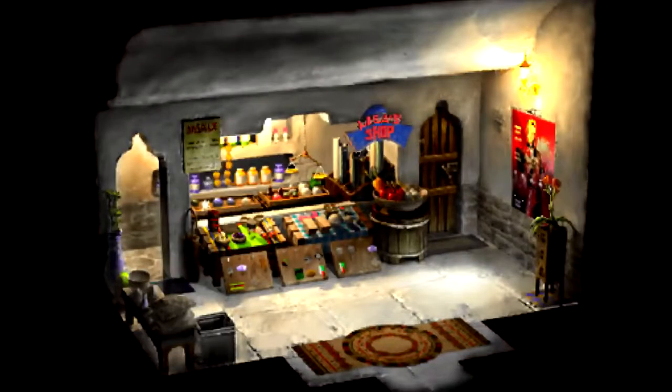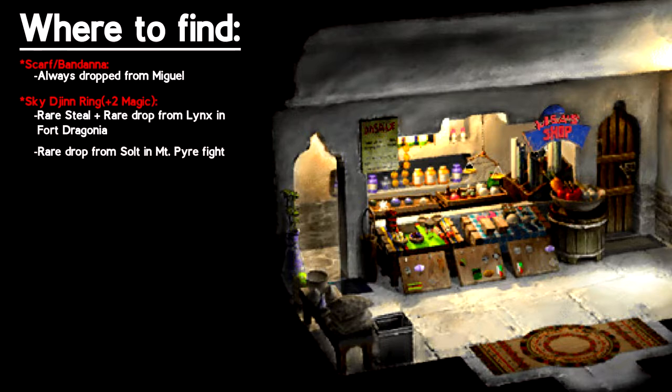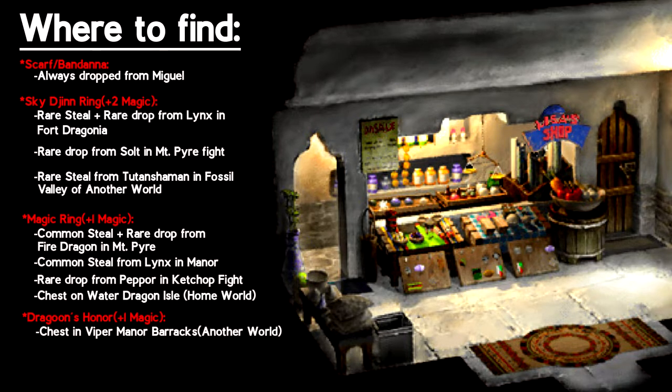Now let's talk about all the places you can find these things. Starting with equipment: the Scarf — you will always have it as a drop after Miguel. For magic accessories, the Skijin can be a rare steal or drop from Lynx in Fort Dragonia, a rare steal from the Tutenshaman in Fossil Valley of Another World, or a rare drop from Salt in the Salt and Pepper fight in Mount Pyre. The Magic Ring can be a common steal and rare drop from the Fire Dragon in Mount Pyre, a common steal from Lynx in Viper Manor, a rare drop from Pepper in the Ketchup fight, or found in a chest on Water Dragon Isle in Homeworld. The Dragoon Honor can be found in a chest in Viper Manor Another World at the start of the game, or as a common drop from Gorai.